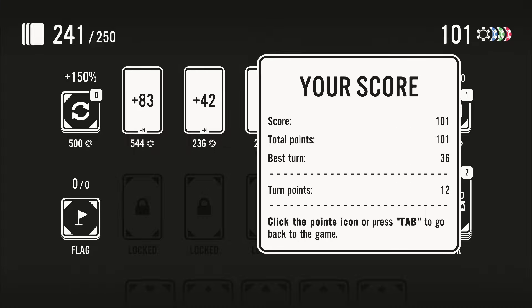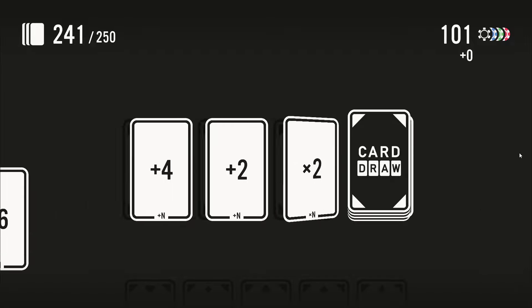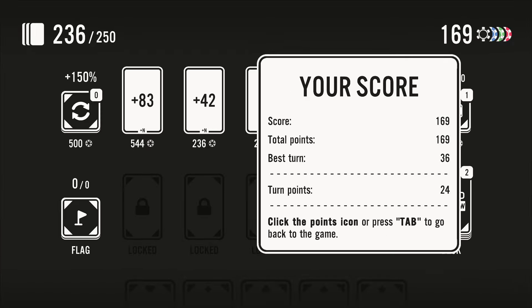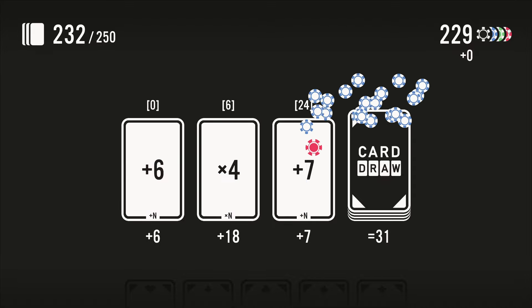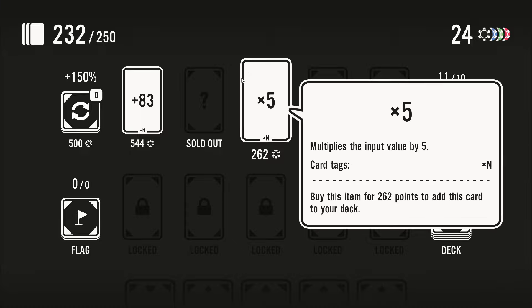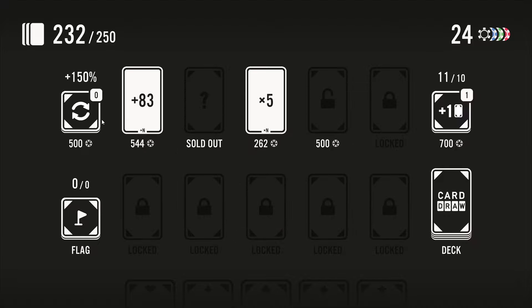I'm gonna go for this plus 42 first, so we need 236 chips. We can just spam press the button to 241, trying to get to 236. I can get a feel for about how many I get every hand. We're there! Next I would want the times five, and then we can restock.